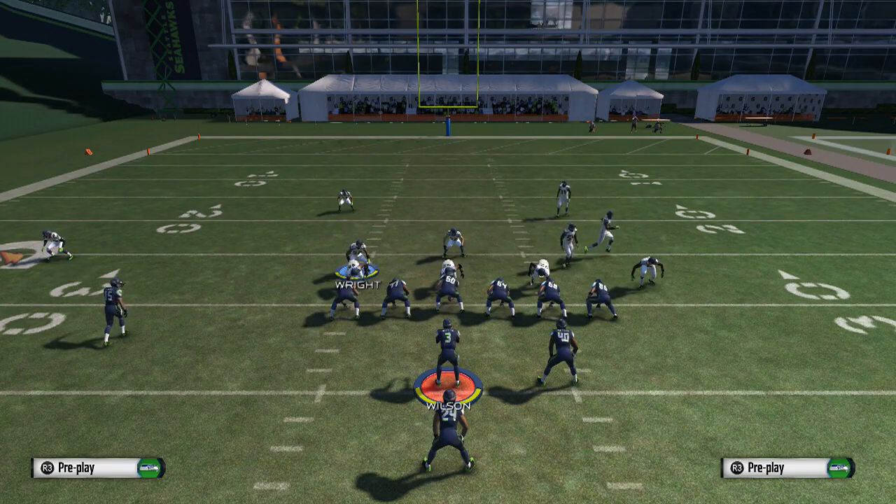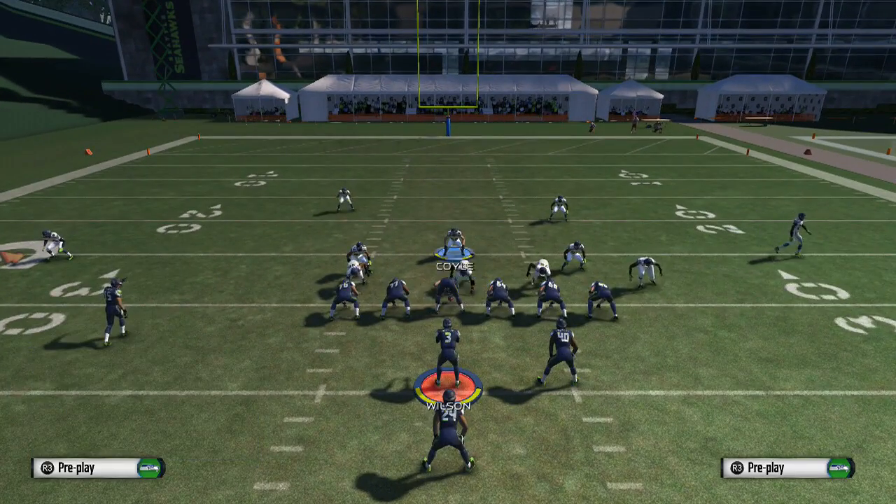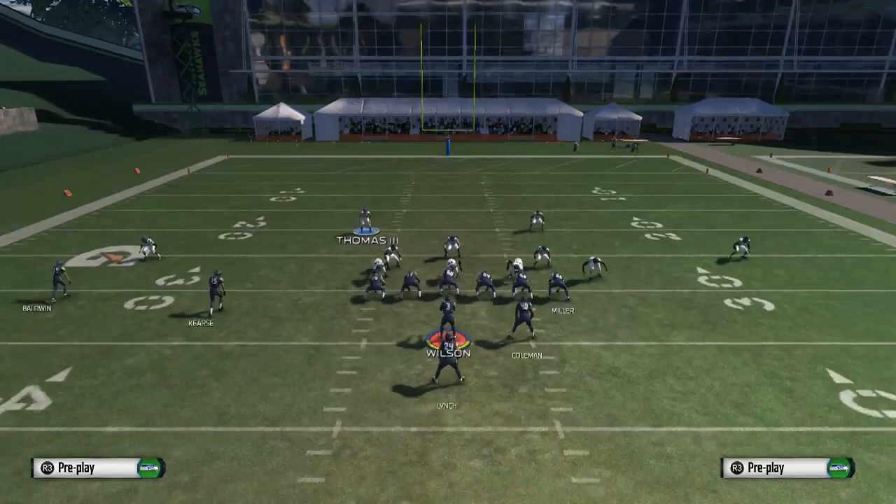We're going to go ahead and base the line, shift linebackers to the right, move the middle linebacker up and re-blitz that DT — and there we go with the V-gap blitz.